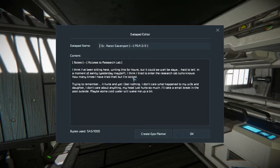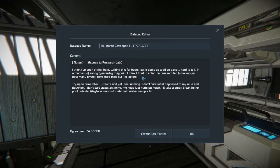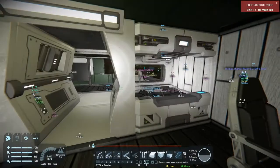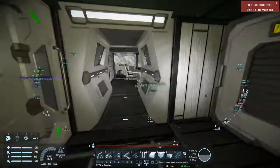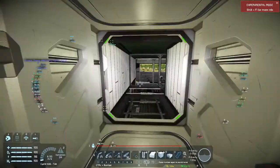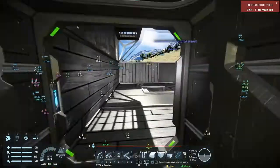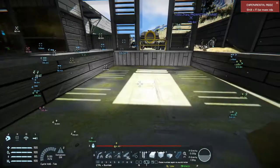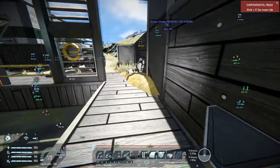This is Aaron Davenport: 'I think I've been sitting here writing this for hours but it could as well be days. A moment of sanity yesterday — I tried to enter the research lab, who knows how many times. It's locked. I don't care what happened to my wife and daughter; I don't care about anything. My head just hurts so much. I'll take a small break in the pool outside — maybe some cold water will wake me up.' So he went swimming. He was trying to access his wife Camilla in the research lab, wasn't successful, and I'm afraid that's probably his body over there.